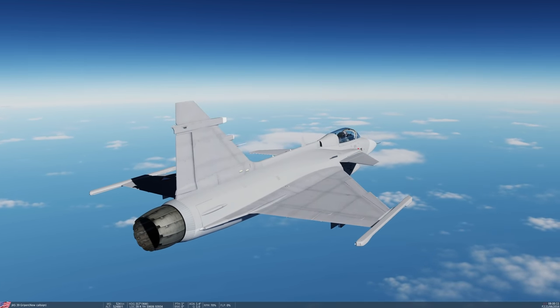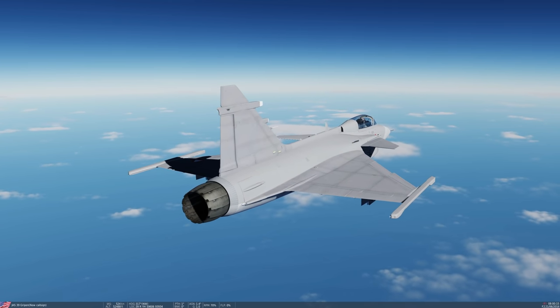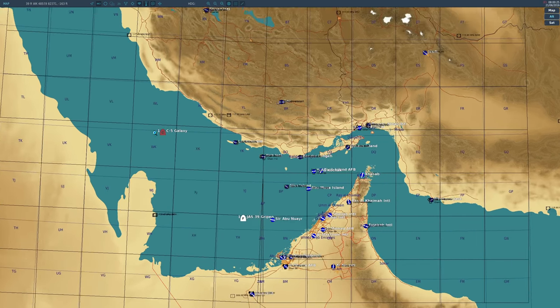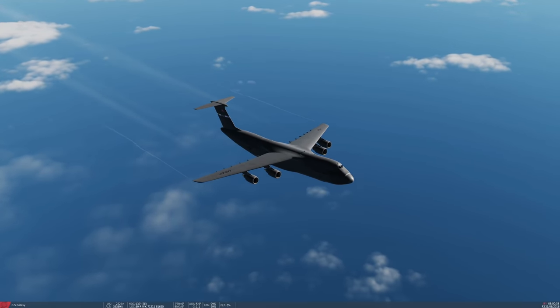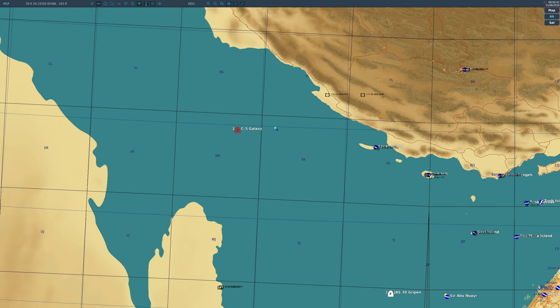We'll be firing from a JAS-39 Gripen at 52,000 feet — its maximum ceiling — and its maximum speed. We'll be firing at our obligatory target of a C5 Galaxy, because it's the biggest or second biggest radar cross-section we've got in DCS, running at its maximum altitude of just under 40,000 feet and its maximum speed of about Mach 0.8. This is going to give it the absolute best case conditions that we can get.